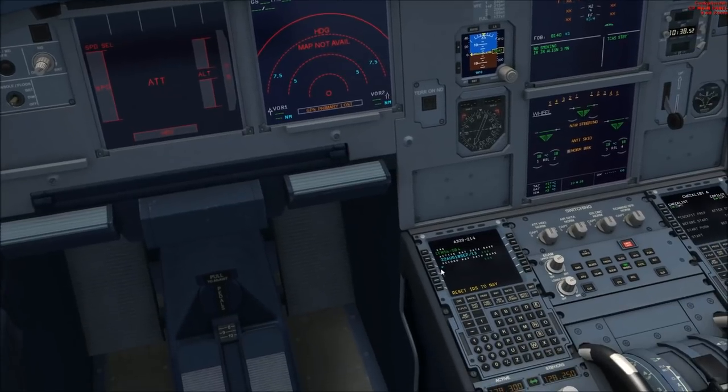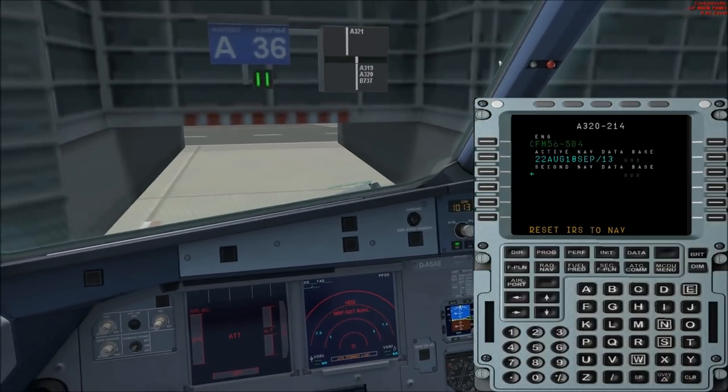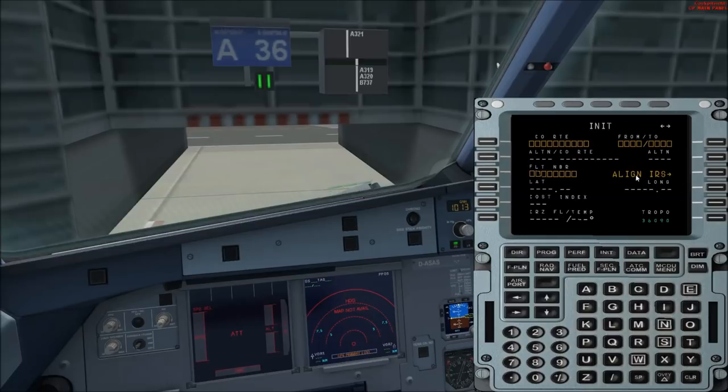Now we can go on with typing in the flight plan into the MCDU. We go to INIT, and at first we press Align IRS. The next step is to type in FROM/TO: here at FROM, the ICAO code of Frankfurt Airport gets entered.